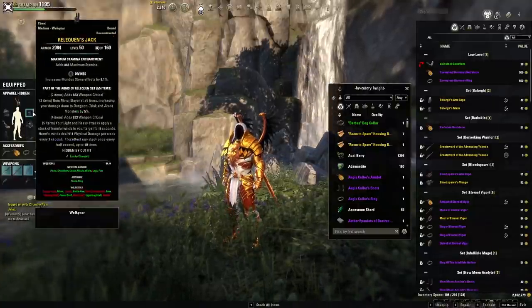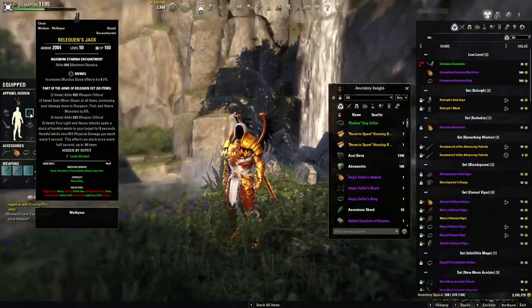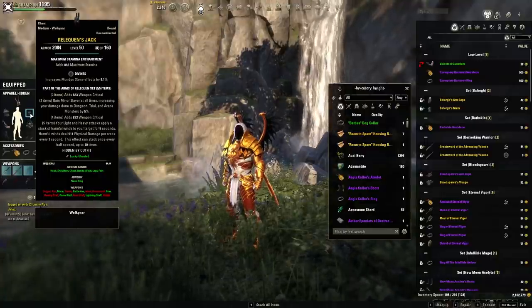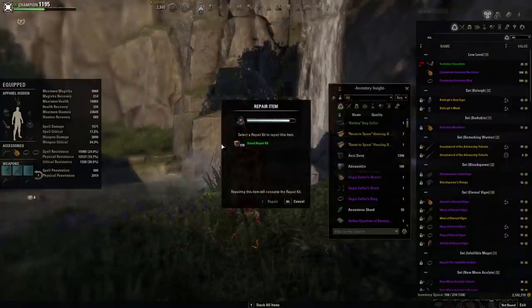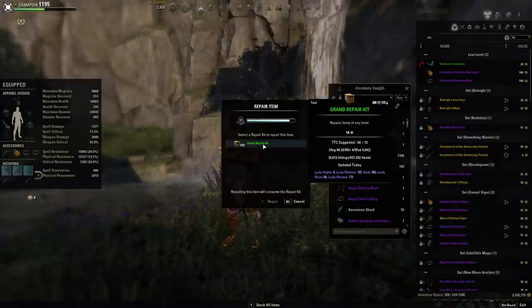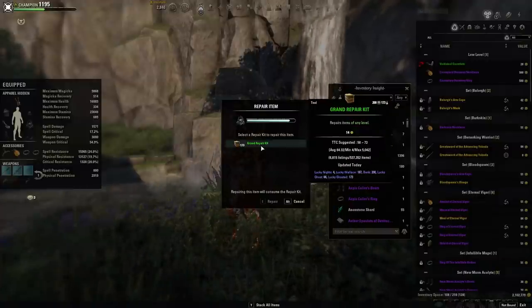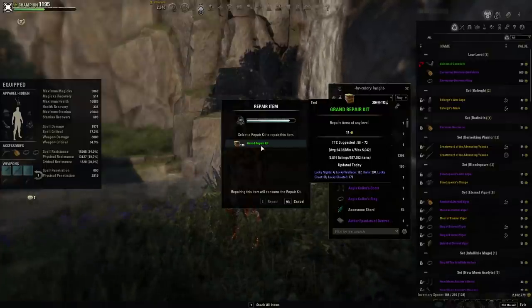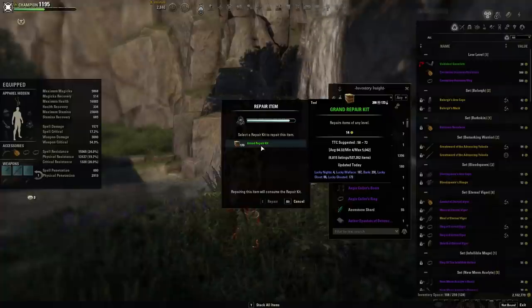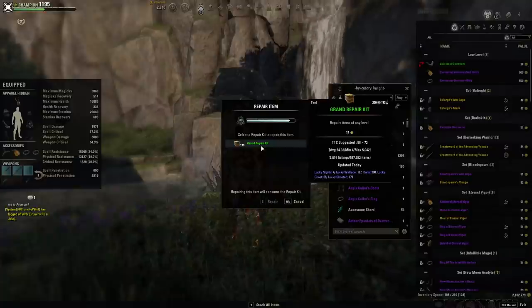In Elder Scrolls Online it's very important to keep your gear repaired. If a piece of armor breaks it's like you're not wearing that piece at all, and you lose access to your set bonus. Right-click on an item that is getting low and repair it with a repair kit. If no repair kit shows up, that means you either don't have repair kits or the ones you have are too low level for the gear you're wearing. Never buy your repair kits from NPC traders — always buy from player guild traders. Player guild traders sell them for about 80 gold each, while NPC traders sell them for about 420 gold each.